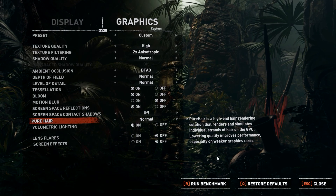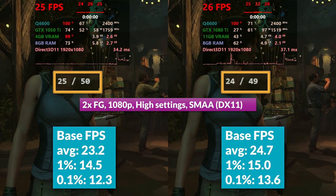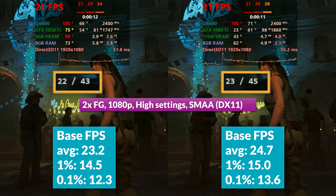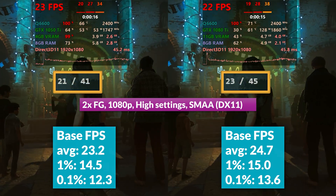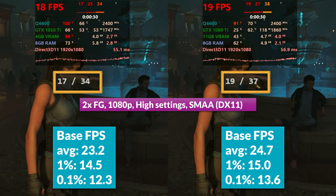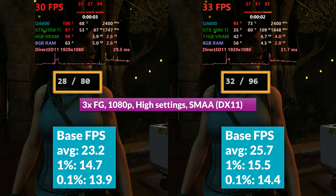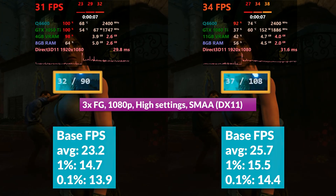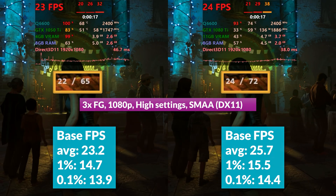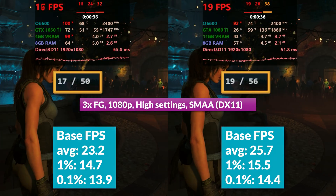We also tried Shadow of the Tomb Raider at higher settings with SMAA and DX11, on the 1050Ti and 1080Ti only. With lossless 2x at 1080p, the 1080Ti was a couple of frames ahead of the 1050Ti in base averages and 0.1% lows, with generated frames at 75 versus 67. With lossless 3x, the 1080Ti had 11% higher base averages, with frame gen at 114 versus 91 on the 1050Ti. But the base render rate drops from 16 to 18 FPS in CPU-bound scenarios, meaning generated frames drop from 50 to 53 — and both feel equally bad.